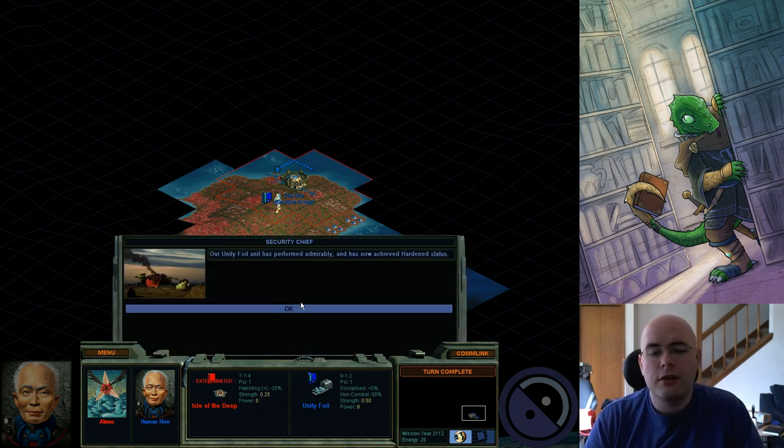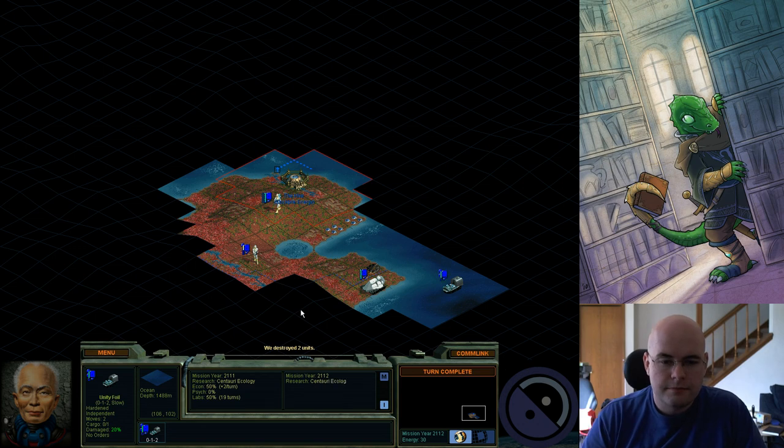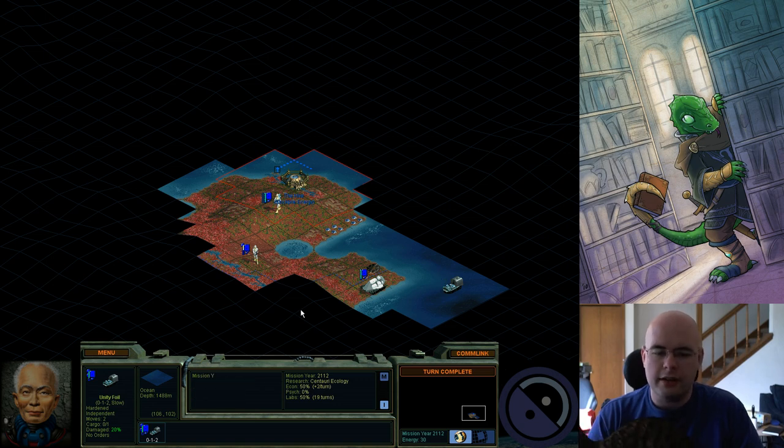Luckily, my Unity Foil survived, because otherwise this would suck and I would be landlocked for a very long time. My Unity Foil is now Hardened, and I destroyed two units. You notice I did not get money — you don't actually get money for units that you defensively kill. Kind of sucks.